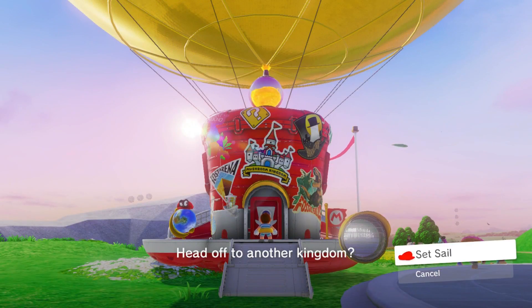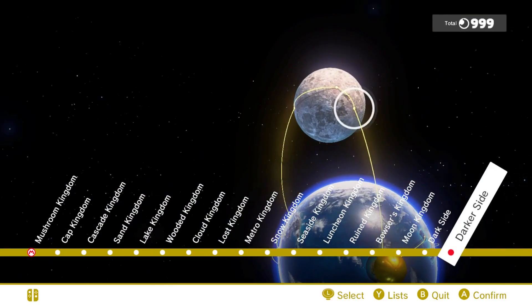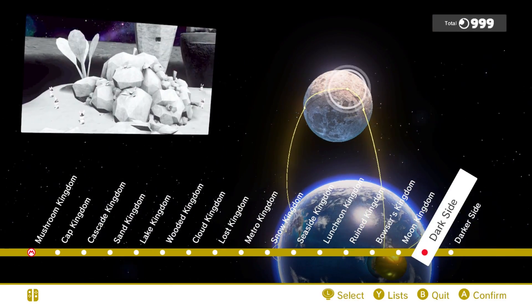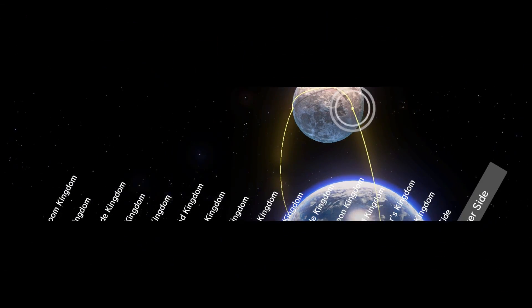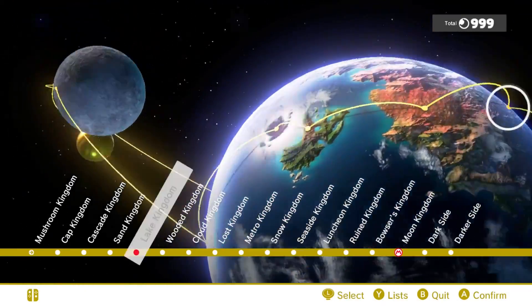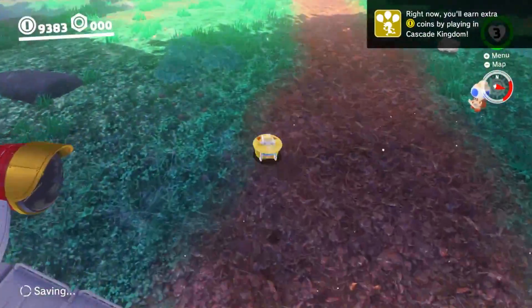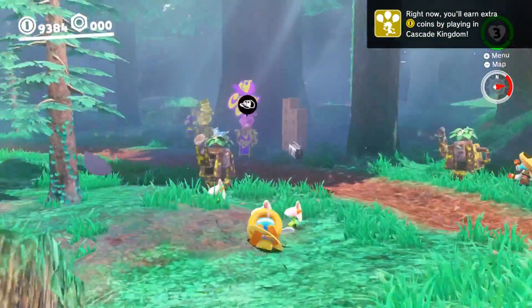I'm just going to start kingdom hopping. I'll check the moon kingdom first because that would make the most sense — unless there's one in Darker Side or Dark Side? That would kind of make sense. I'll pop over to Darker Side just to see. I don't think there is though. Is it just like a random boom box somewhere? The wooded kingdom — I know it's a random kingdom to check, but I know for a fact there's a boom box over here. This might be the entirely wrong path to pursue anyway — this might not even be it — but it makes sense for its placement in the music list.